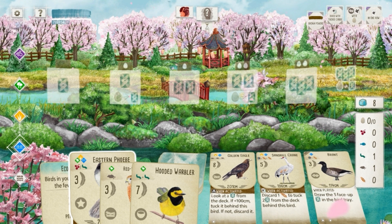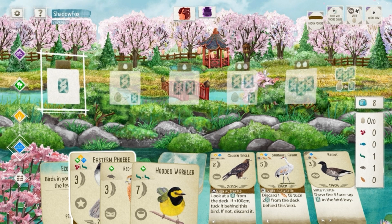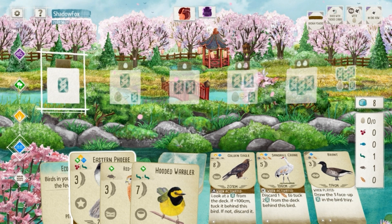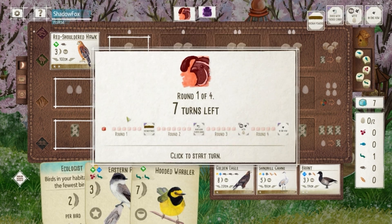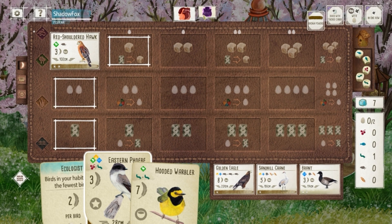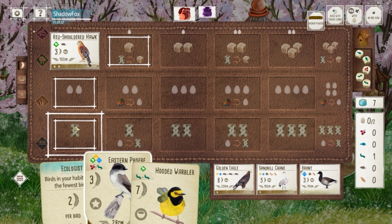Ecologist is a pretty good bonus card — usually easy to pick up four points minimum. My opponent took a long time figuring out their starting hand, which usually means they're in a weak position. Looks like they only kept one card and a bunch of food, so they must have kept a wetland bird and are going to start digging off the deck hoping for something good. I drop the hawk in the forest, and we have some flexibility with the Phoebe. Their card draw off the top of the deck is signaling a bad position for them.